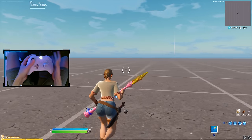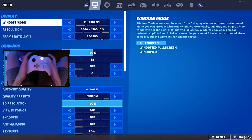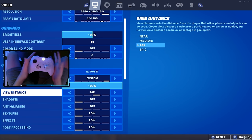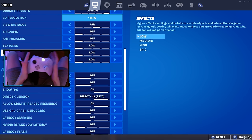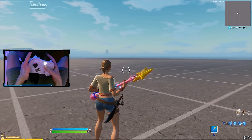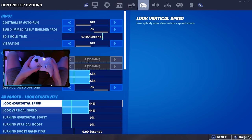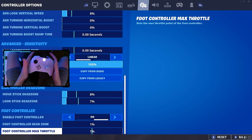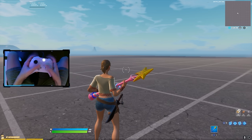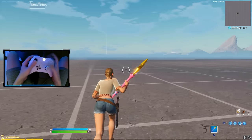Moving into tip number six — since we were just talking about graphics, hop into your settings and make sure you have all graphics quality settings on low or off. I personally have my view distance on far because I like seeing things far, but everything else I have off. This will make your game perform a lot better. For tip number seven, hop back into your settings and go to the controller options. Scroll all the way to the bottom until you see foot controller. Turn foot controller on, set foot controller dead zone to 1%, and foot controller max throttle to 1% as well. Having foot controller on will just make your game feel a lot better.